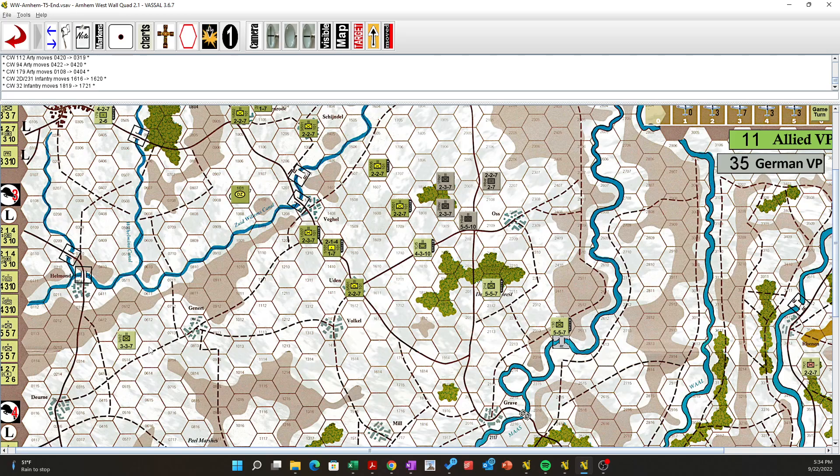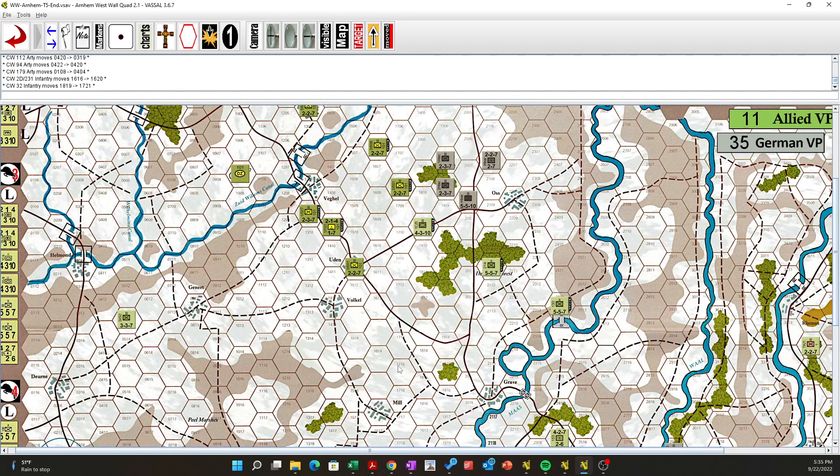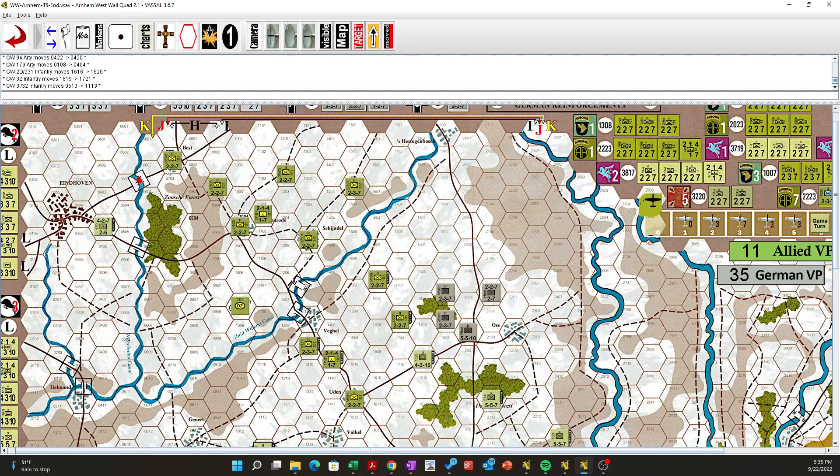Or he could go up — seven hexes. They've only got three combat units. I'm tempted to send him down here or up here. Well, the problem is — yeah, I'm going to send these guys up. These guys will wait for the last of the German reinforcements.